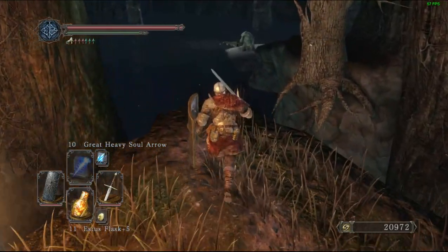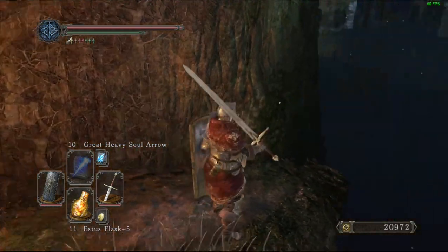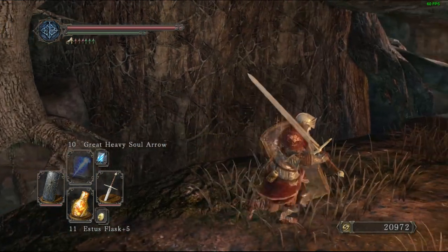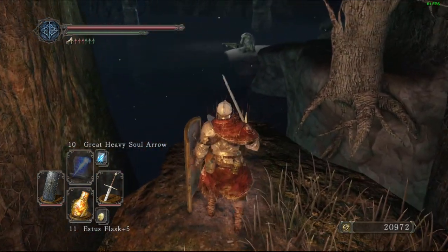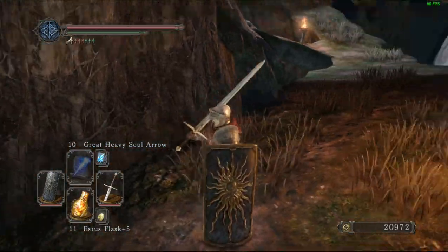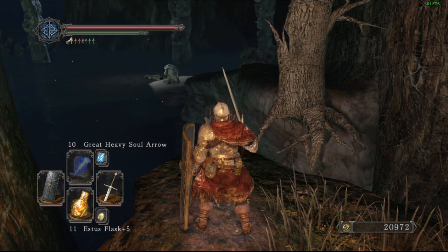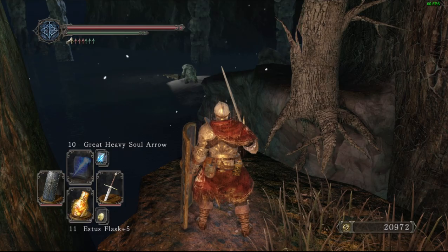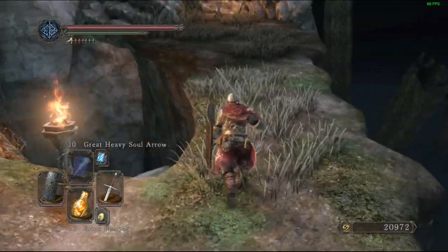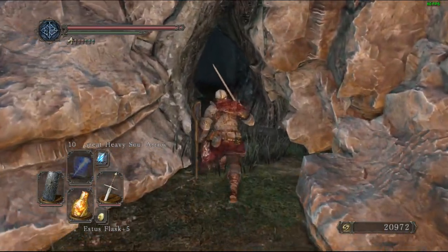In Things Betwixt, you can climb into a coffin which does nothing in the game other than changing your character model to the opposite gender. So currently I'm a male character — hop in that coffin and I'll become a female character model instead. It is past a somewhat difficult enemy, but not impossible to defeat.